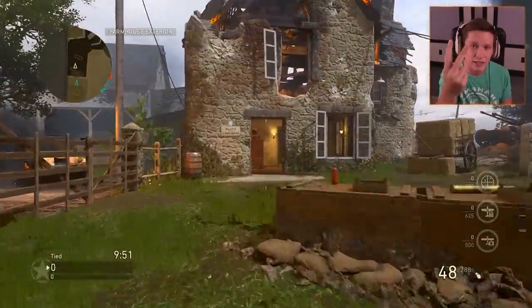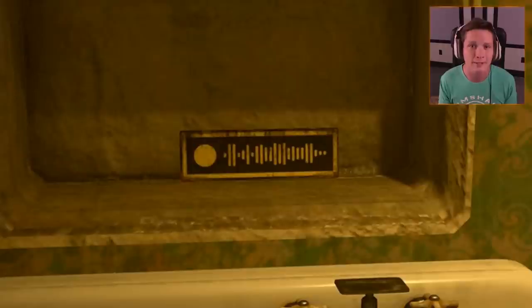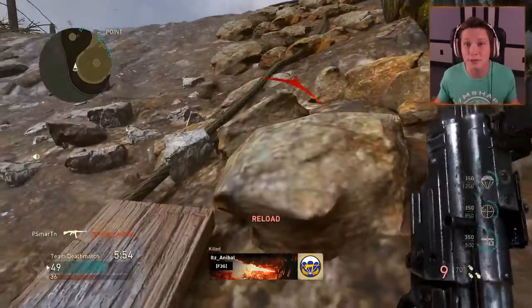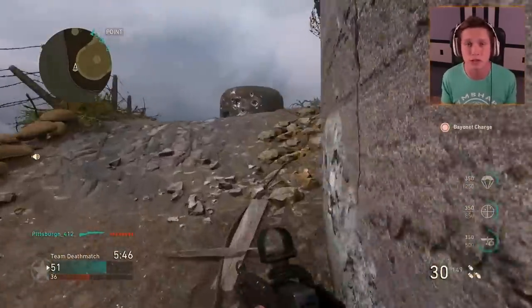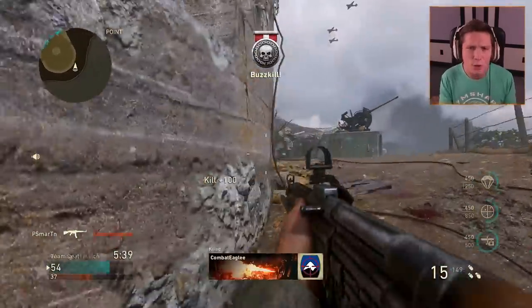So we're going to move on to the second intercept, Intercept Bravo, which you can find on the map Point du Hoc. It's in the farmhouse right here behind the sink. 'Dispatch received, action — this one, Argentin, breaking all ties. Please advise on operations order. Focus on the tiger's eyes and ears, or her stripes.' This guy sounds stressed — it's quick, it's fast, there's a lot of disruption. He's talking about focusing on the tiger's eyes and ears or even her stripes, and I literally have no clue what's going on here.